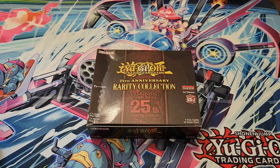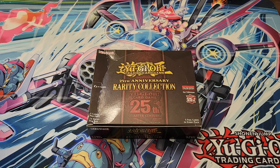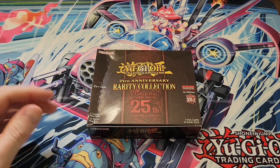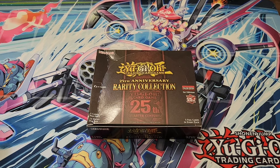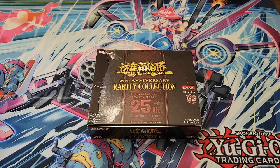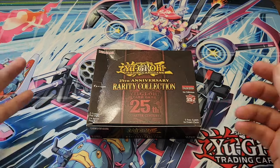Hey everyone and welcome back to the channel. Today we're going to be opening probably the most anticipated product of the year, especially with this 25th anniversary — the Rarity Collection. Every card in this set is basically a staple: copies of Ash, Imperm, Called by the Grave. They're reprinting Baronne, Triple Tactics Talent, Pod of Prosperity — every single card that's been a staple throughout the years and defined the meta is reprinted here.